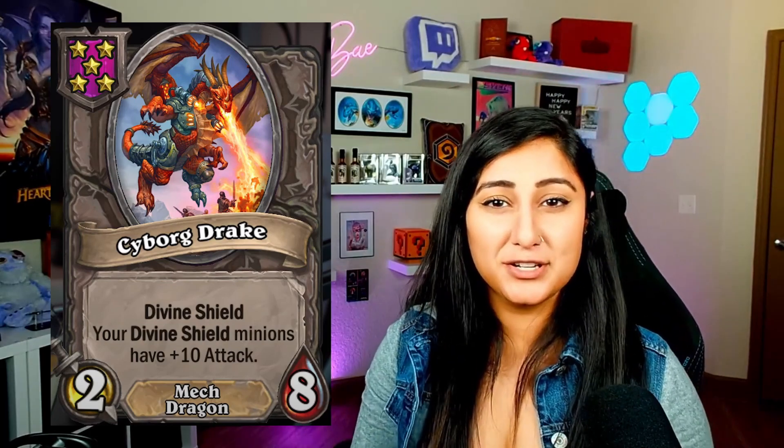On tier five, we have the Cyborg Drake. This is a Mech Dragon, a 2-8 with Divine Shield. Your Divine Shield minions have plus 10 attack — it's an aura situation where your Divine Shield minions, when they lose that shield, also lose that 10 attack. However, that's still so much value. I feel like this is going to get nerfed. I have good feelings about Divine Shield builds now.